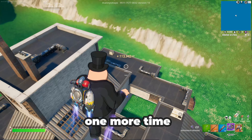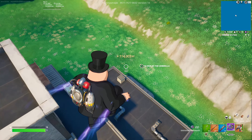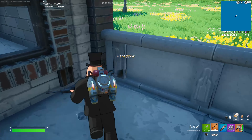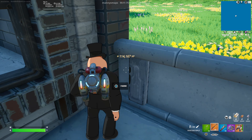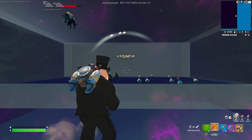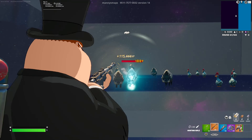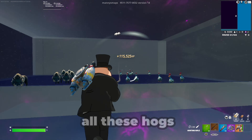Now get down one more time. This time you want to dance in this corner for the XP button to appear. And in here you can farm XP by killing all these hogs and chickens.